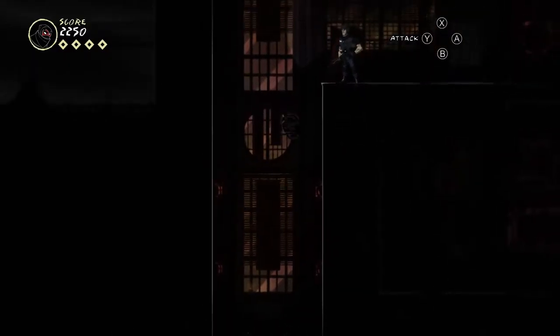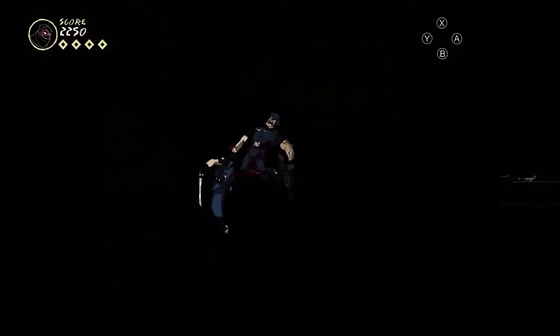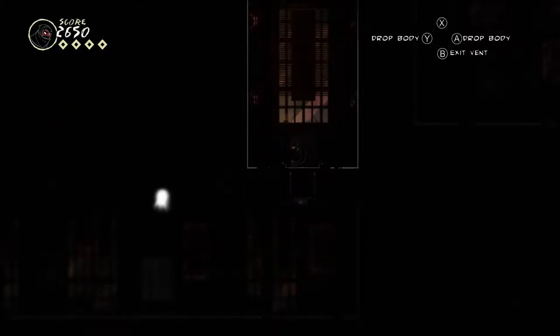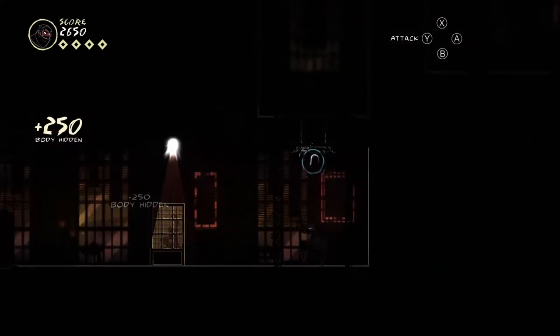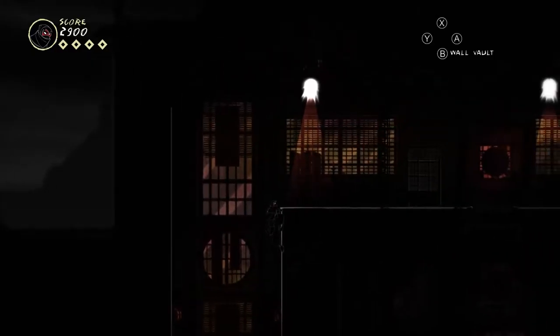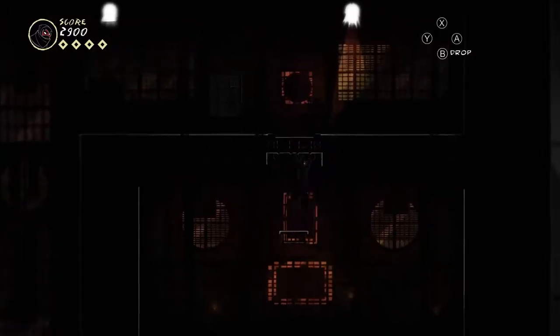I'll just climb this wall. There's a guard there — you can kill from down here. Just throw them down — leap of faith. If you want to hide the body you have to take it back a bit farther. There you go, body hidden. If you want the points from 'body hidden' you can use one of those cupboards and swap the body that's hidden, which is kind of funny. It doesn't make a lot of sense but it works.